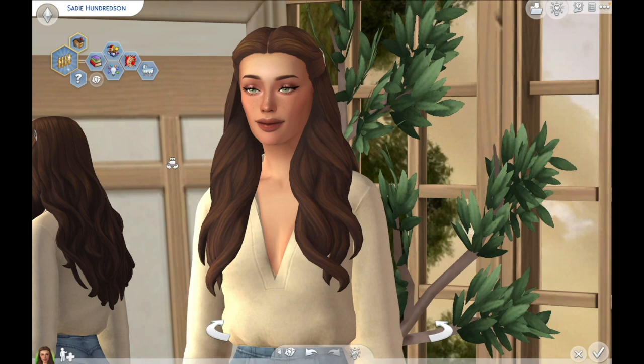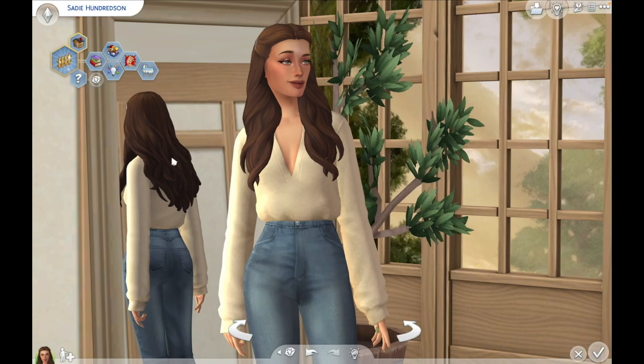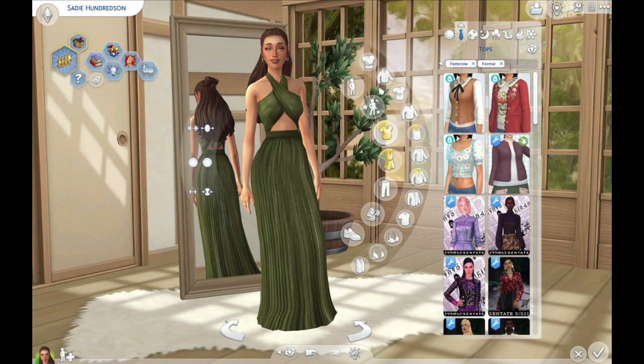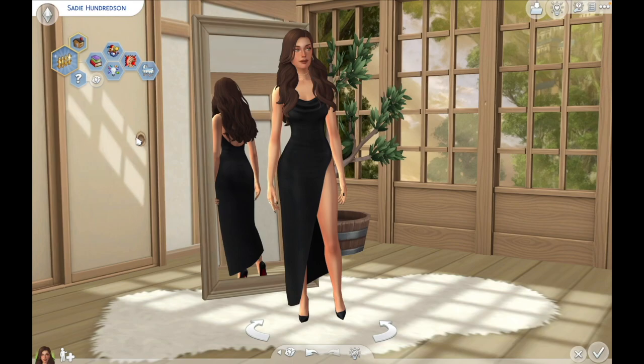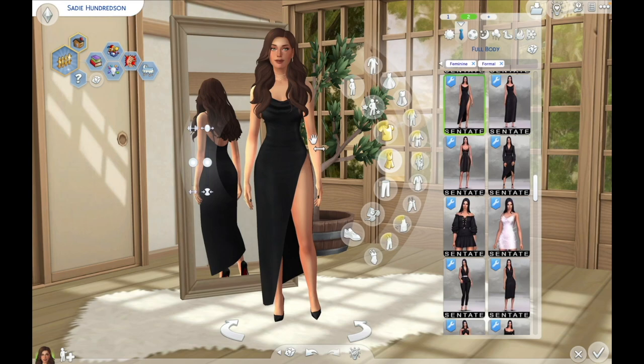Her name is Sadie, and for her last name I chose Hundreds, because I just feel like it's perfect for this challenge. When it comes to her outfits, this is her everyday wear — I kept it simple. Then formal — I absolutely love this outfit. She looks amazing. She looks so good. I love this outfit on her and I don't think anyone will be able to resist her charm in this.